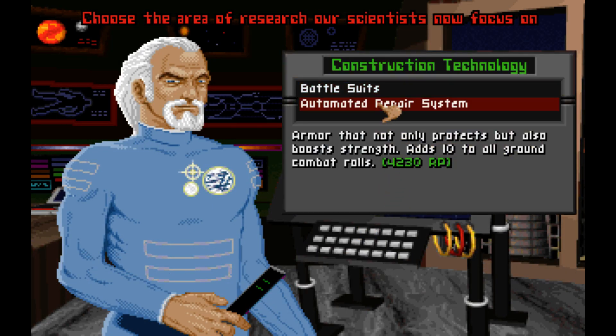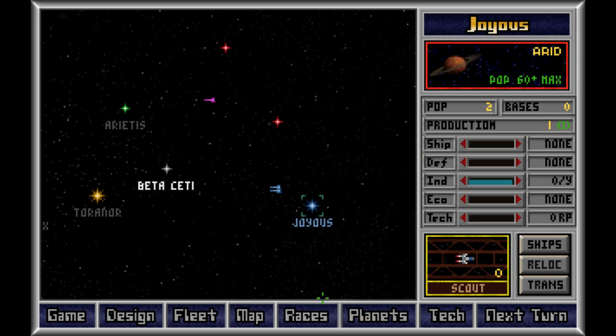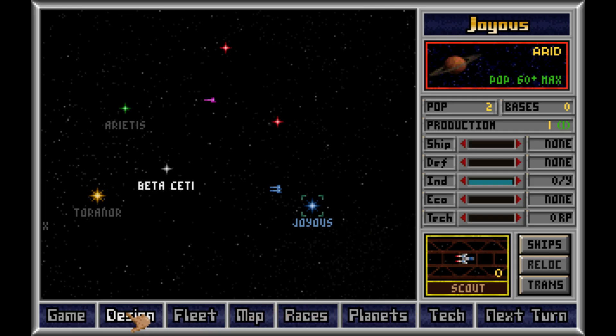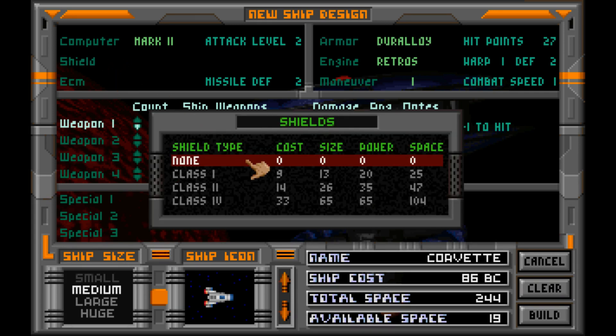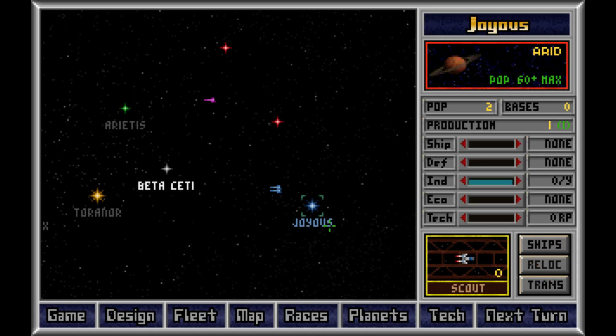Oh hey, Duraloy — instantly obsoleting my ships. Is it worth doing another design before we have propulsion? Yes, of course. Just gonna upgrade you to Duraloy. Twice as durable. Still can't fit a shield. That's fine. These things are for barraging and running, which is why they're gonna be so perfect for defending.